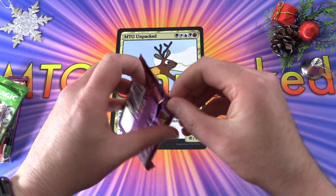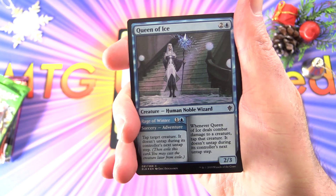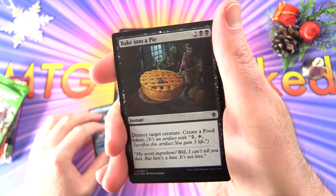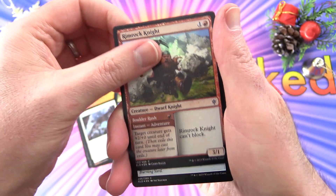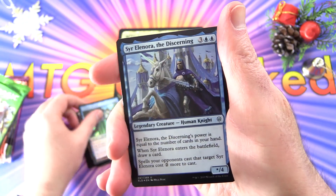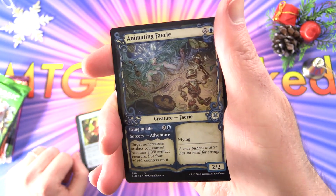We start off here with Throne of Eldraine, and these are mostly foils. Starting with Queen of Ice, Bake into a Pie, Wildwood Tracker, Fortifying Provisions, Rimrock Knight, Weapon Rack, Wishful Merfolk, Sir Eleonora the Discerning, Inquisitive Puppet, and a very nice showcase Animating Fairy.